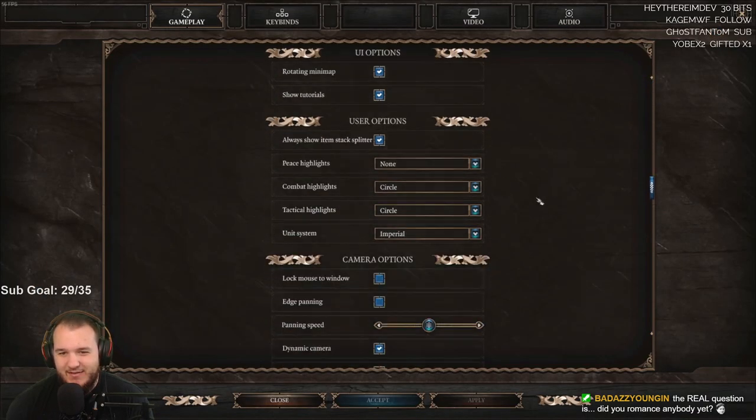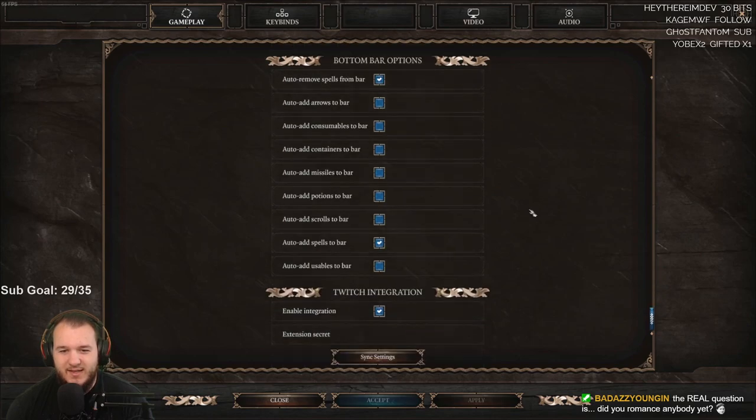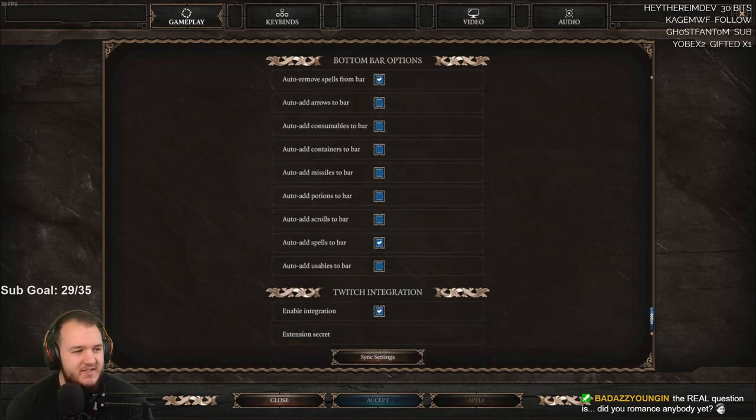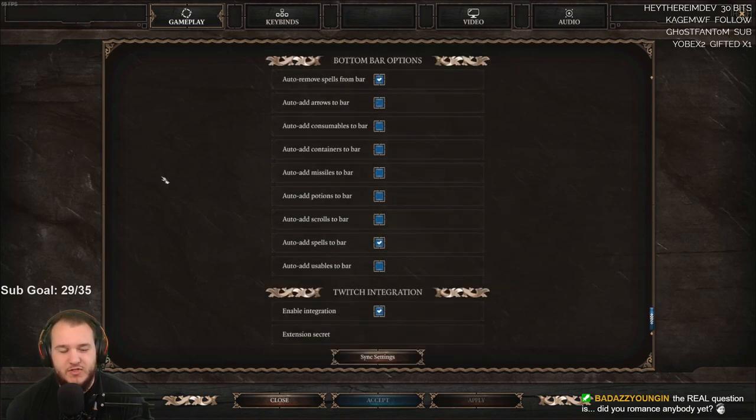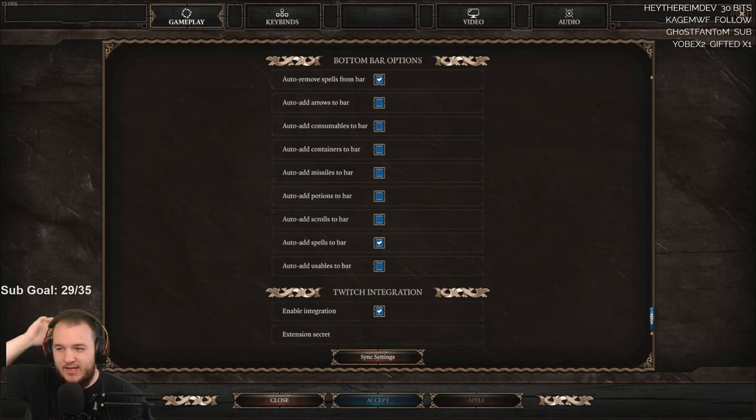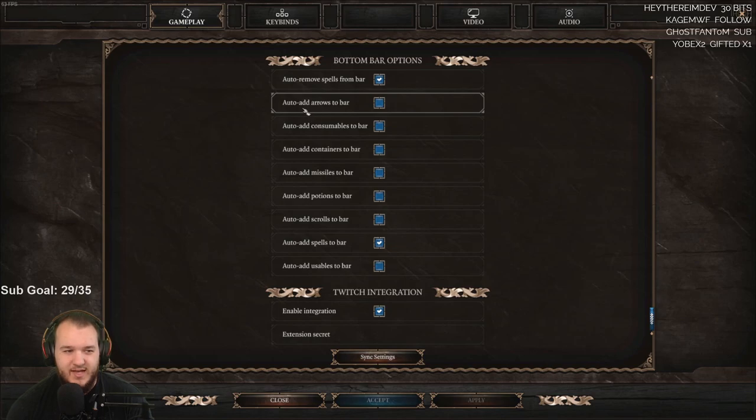A viewer asks: did you romance anybody yet? No, not yet, I haven't really messed with anything like that just yet. Is the Twitch integration working today? Do you see it on the left-hand side? It should show the characters above me, and if you click one it should show you their skills and what they're wearing.